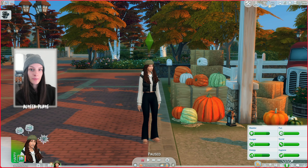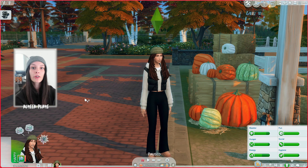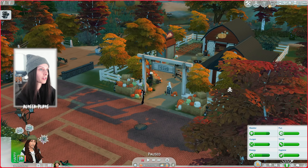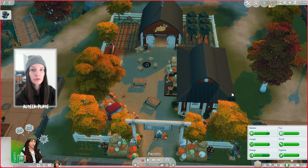Today I'm going to show you the cute little Brindleton Bay pumpkin patch that I've built. It is completely custom content free and it's on the gallery for you right now. The lot type is just listed as generic but it can also be used as a retail lot if you wanted to open up a pumpkin patch business. I've loaded up the lot with my sim self so that we can see the pumpkin patch in live mode.